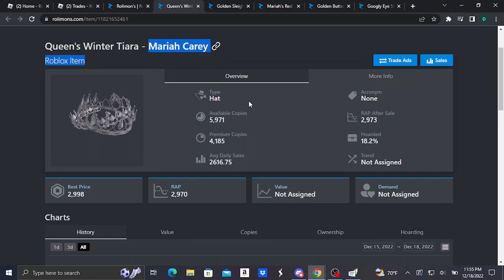Lastly, we have the Queen's Winter Tiara (Mariah Carey). It is a hair accessory and basically looks like this. This item is doing really good, selling at 2,998 Robux as best price, with a recent average price of 2,970 Robux. This item was formerly purchasable for 250 Robux, which makes it really nice.